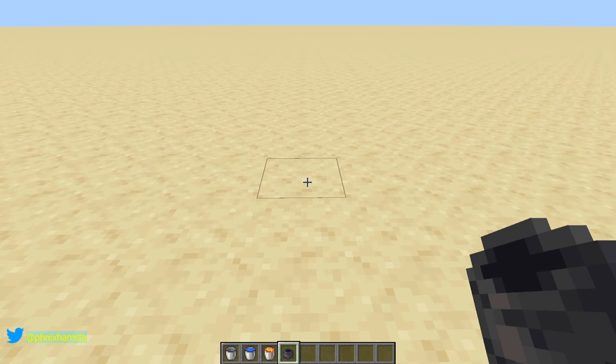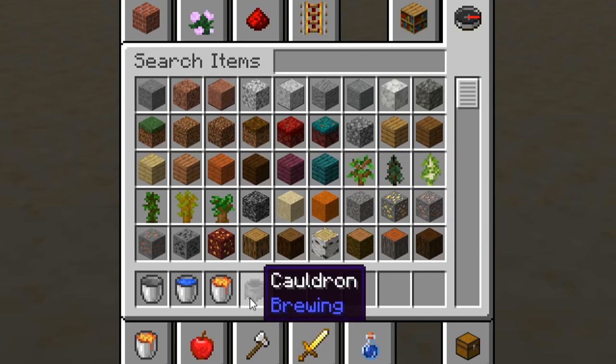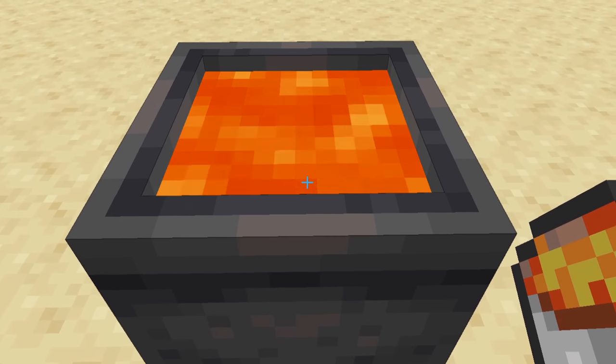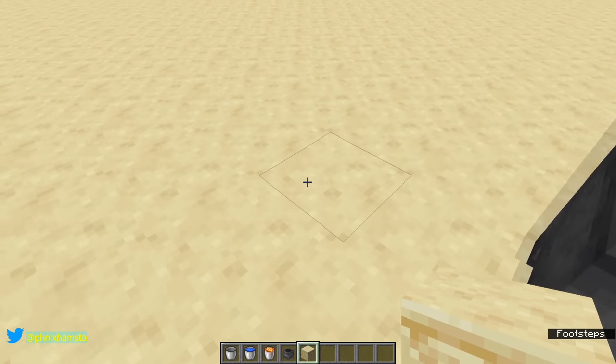Hey guys, it's Phoenix. There's something very interesting about the latest snapshot for 1.17, and it comes down to cauldrons and the fact that Mojang decided to add lava cauldrons to Minecraft. This has some implications for the game.